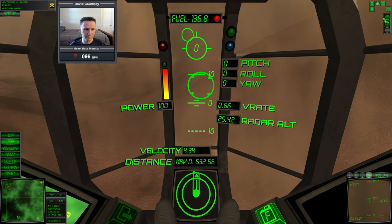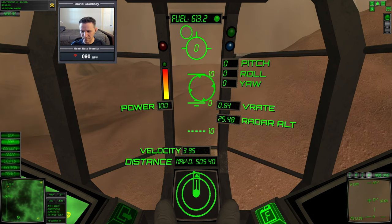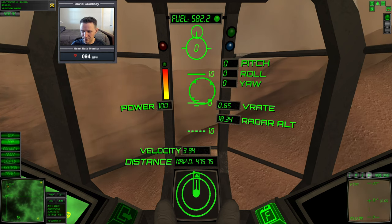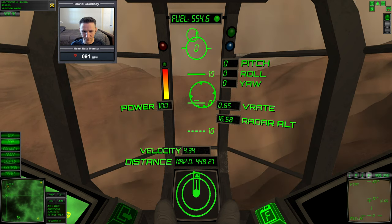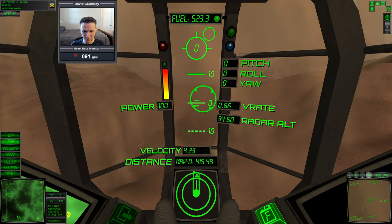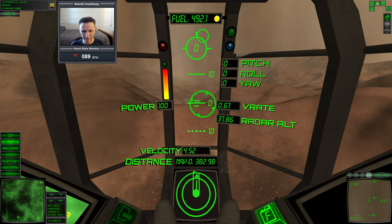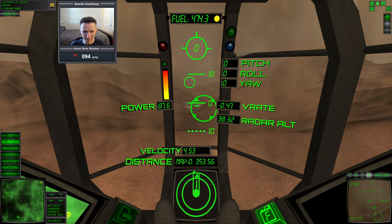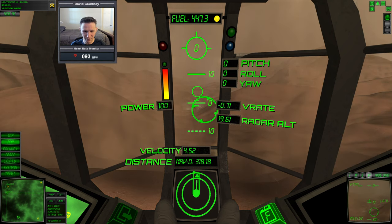All right, time to fuel up. I think we can make it to Delta and it was a very good decision to choose Delta as an interim stop. We will definitely have to invest in a boost module. This thing is just like flying a tank. We're getting pretty close to Delta now. I think I'm going to end up using that third fuel module because we're halfway down on fuel again. Let's see how far we can get with what we have left — maybe we can make it. We still have 350 meters to go.